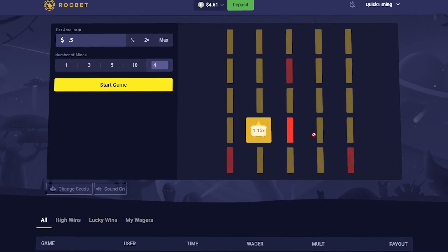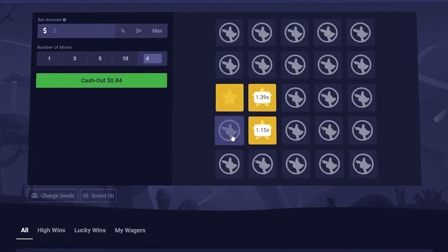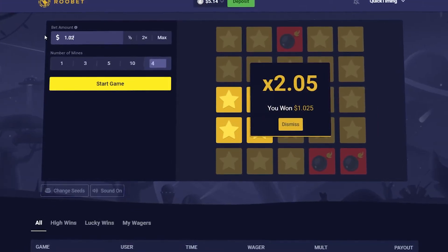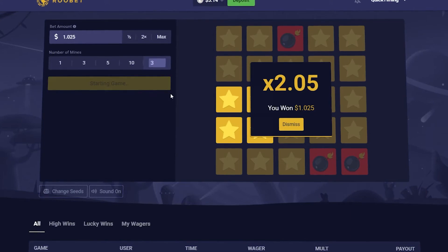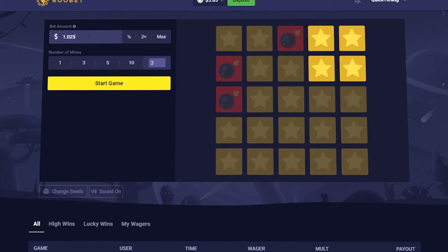Here we go — one, two, three, four. Awesome, there we go. Now we're going to go for $1.025 and set the bombs to three, then go for four clicks again: one, two, three, four. There we go — that's $1.72.